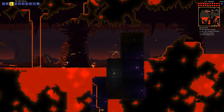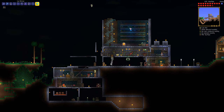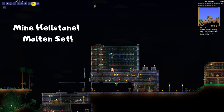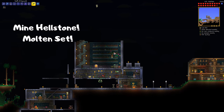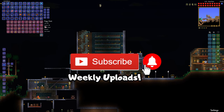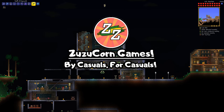Nothing else here, we can't do much now. Let's go back. Next episode, I'll show you guys how to prepare for the underworld and how to mine hellstone, which is used for the molten armor and the molten pickaxe, which you have to get if you don't have the reaver shark. I'll also show you how to fight the wall of flesh, and hopefully we can take it down in the next episode. So make sure you subscribe so you won't miss that episode of The Casual Terrarian. This has been Zuzucon Games — buy casuals, for casuals. Have a nice day, and have a great week ahead. Bye bye!